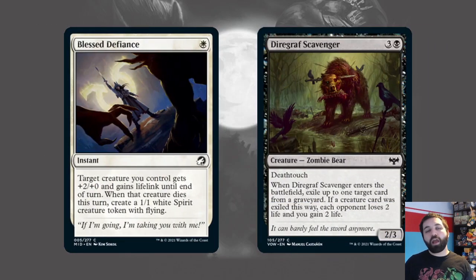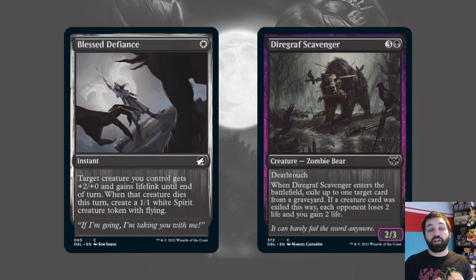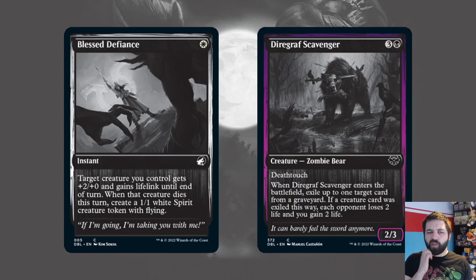Another thing in the set is we're getting a new treatment to the cards — the black and white treatment. As you can see on the Diagraph Scavenger, the different colours have different borders: a purpley border for black cards, and gold cards have a gold border. As for foils, instead of the rainbow foiling process used on most coloured cards, they've done a different foiling process which works better with the black and white cards — the silver screen foil. I'm really looking forward to seeing how those look.